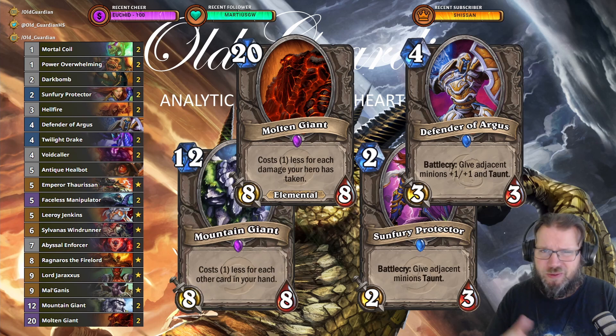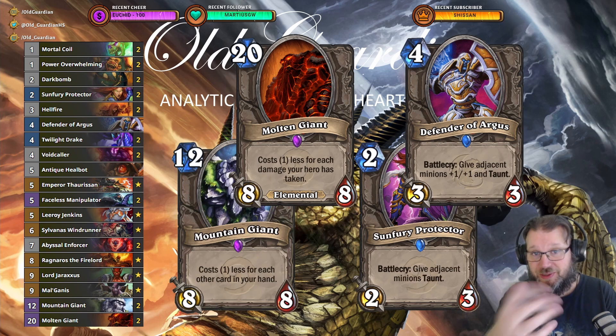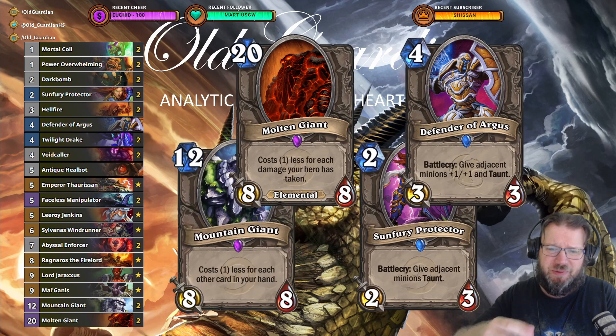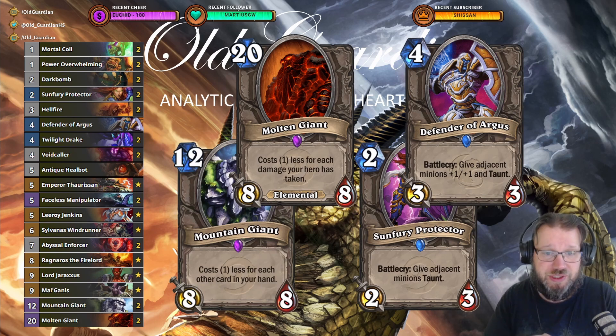If you're new to Handlock, what does Handlock do? Well, Handlock plays some big giants. Mountain Giant costs one less for each other card in your hand, so it will eventually cost only three mana when you have 10 cards in your hand. And then there's Molten Giant — costs one less for each damage your hero has taken, so it can even cost zero once you're down to 10 health. It's not actually damage taken — it's the distance between your current health and your maximum health, so at 10 health that's going to cost zero.